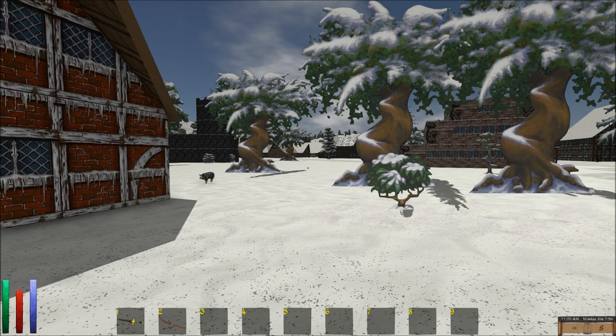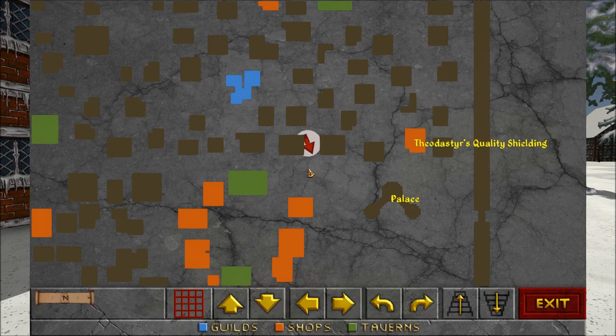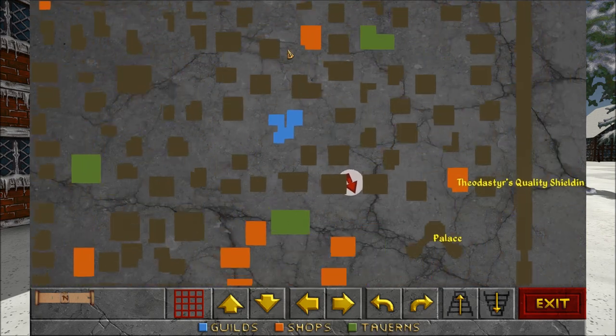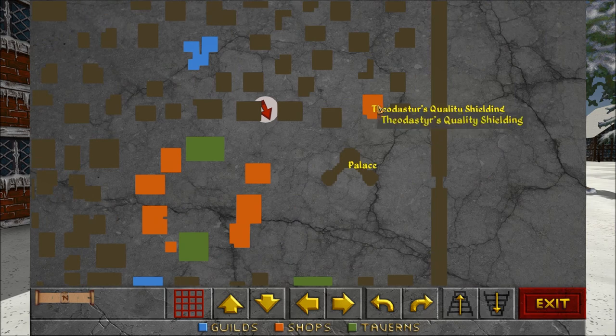Welcome back to Let's Play Daggerfall Unity Blind. I'm Amethyst Lunatari. We are in a small city called Deer Bridge Hollow. Just gonna look around. There's actually a palace here and there's many different shops. I finally sold a bunch of armor and shields over here. Let's see what's to the south — I want to see what this circle of... we got two taverns and a circle of shops.